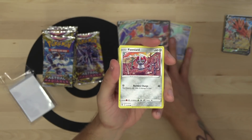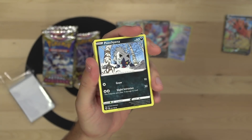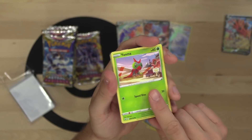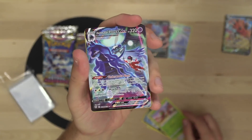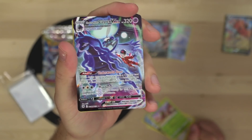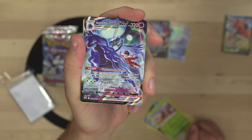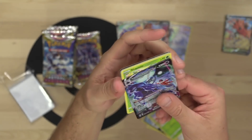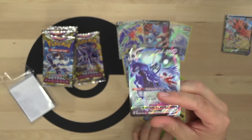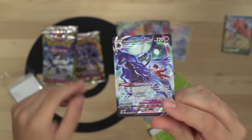Oh, we got something in this pack - Poignant and it's a Kamei artwork. And from the trainer gallery - Shadow Rider Calyrex VMAX! Wow, beautiful alt art Shadow Rider Calyrex - absolutely stunning. That is gorgeous.